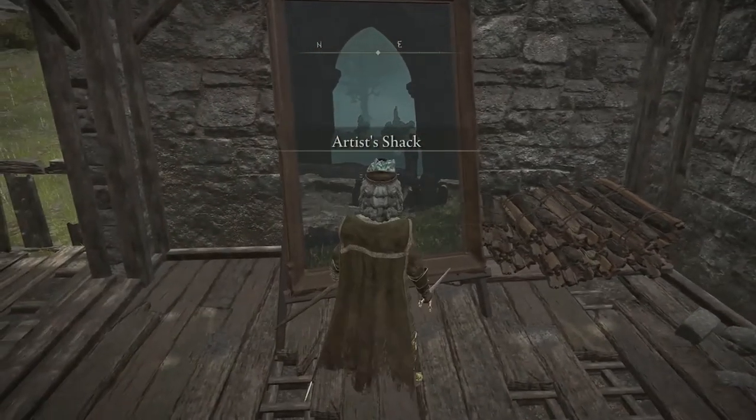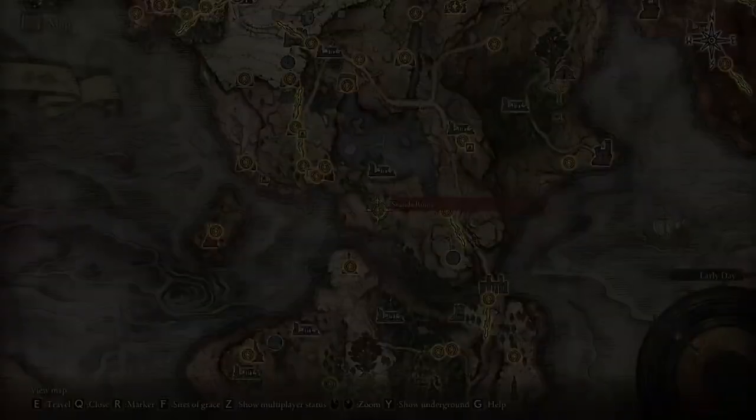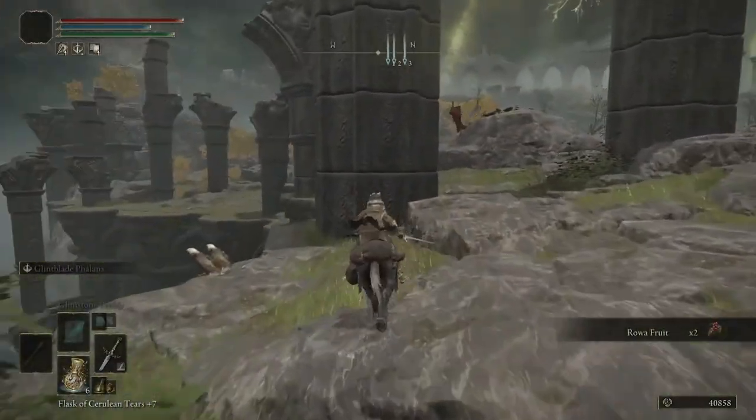To find the painting, you're going to have to look for the Artist's Shack in Limgrave. You can find this by going north in the Agheel Lake. If you follow the canyon, you'll see a Spirit Spring jump and there you'll find the shack with the painting.